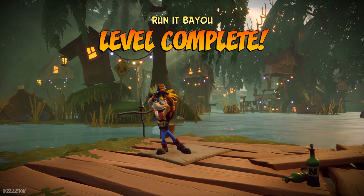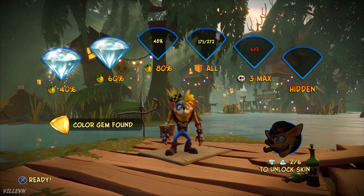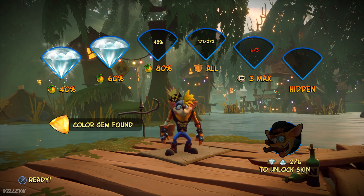Level complete! Color gem found — we got the yellow gem. So you can just pick it up at the start, then die; it doesn't matter how many times you die.